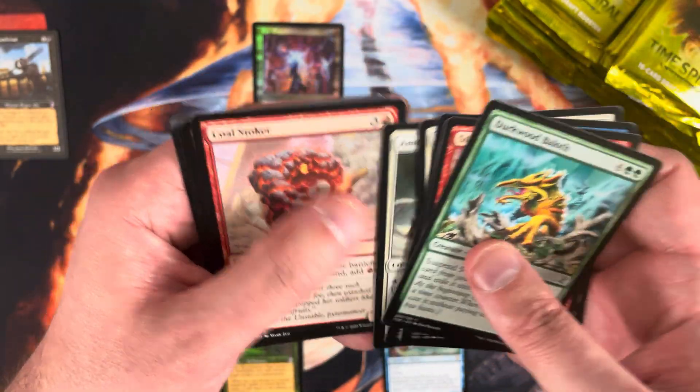Flickerwisp was also reprinted there, but gotta like the time-shifted version. Then a foil uncommon Riftmark Knight after that.